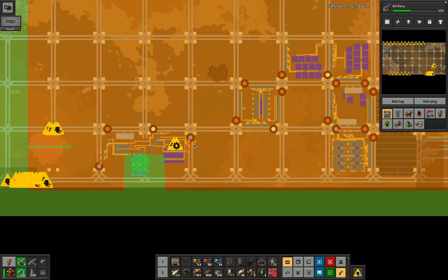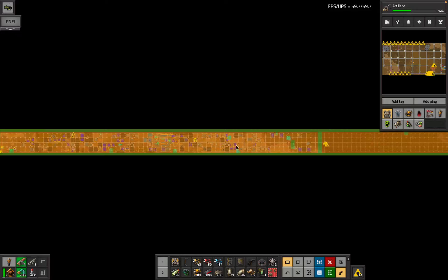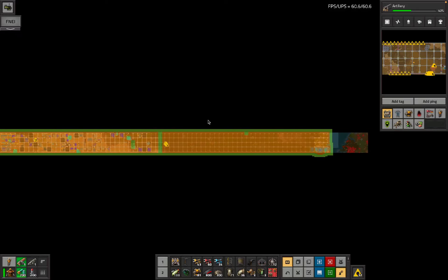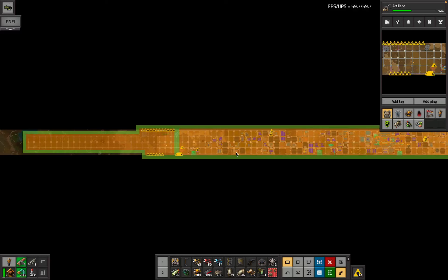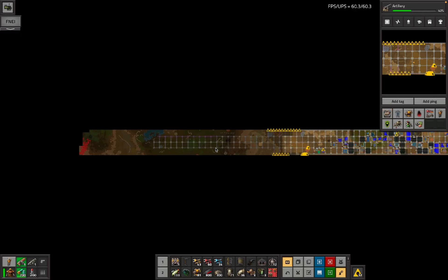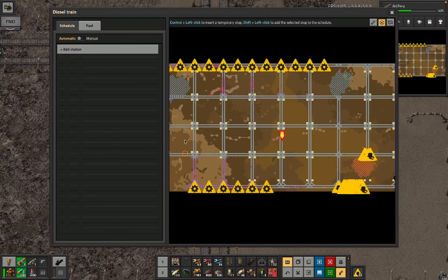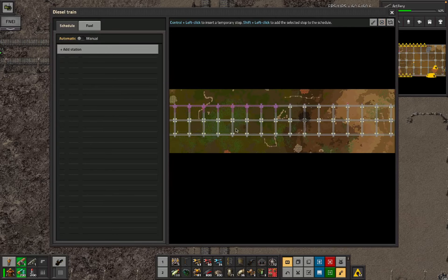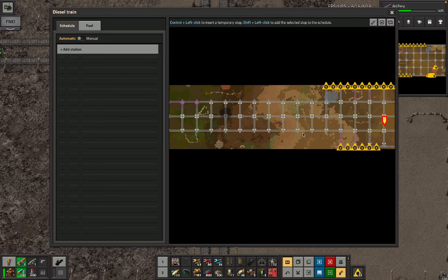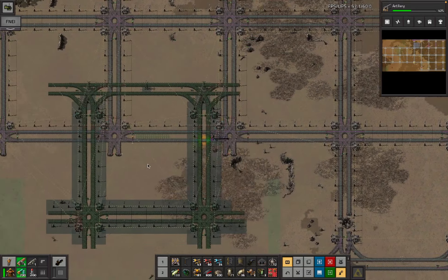Now we've got these different networks. This section here will be one network. Some bot from the main network will build the remaining roboports. All those bots are busy with other things I guess. We're going to have a network out to the east which is going to get some stuff done - it needs radars, it needs a build train. We've got a network out to the west as well which is also going to need a bunch of stuff. And then we can go do the other thing.